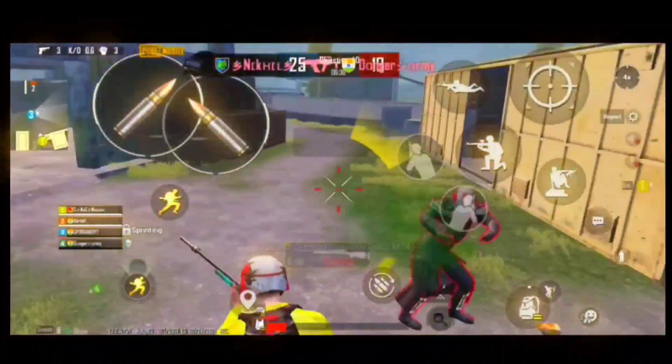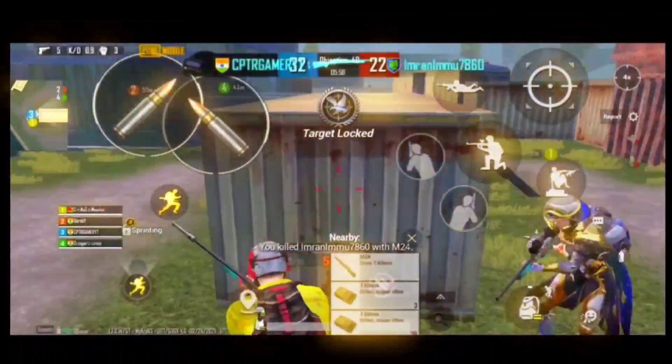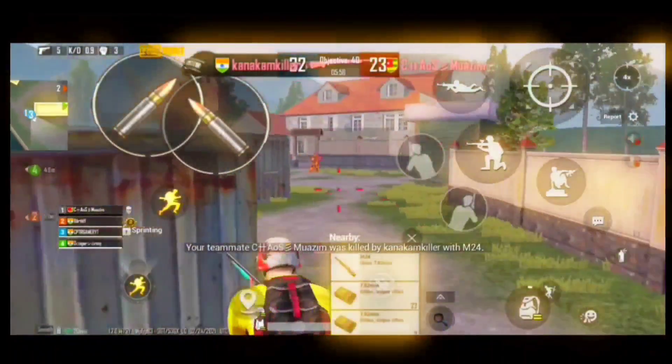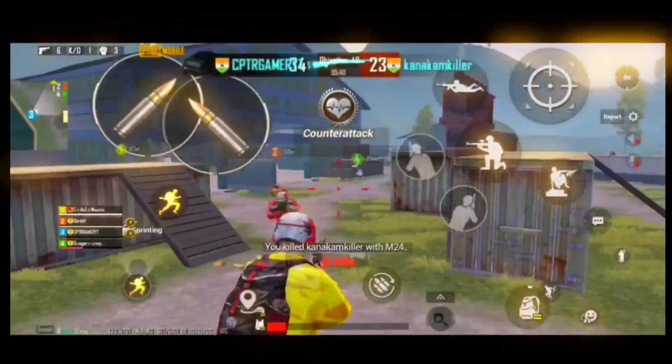Guys, we'll be able to get a free item from M416 Glacier. This is the classic coupon. We'll have a place where they can't get a Glacier — I'll just get a light. We'll be able to get some more free items from M416 Glacier.